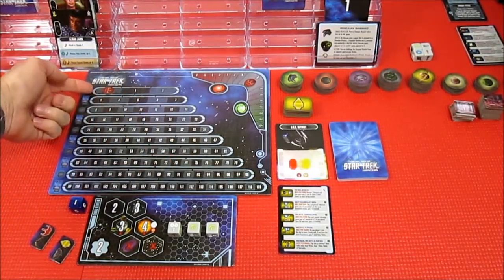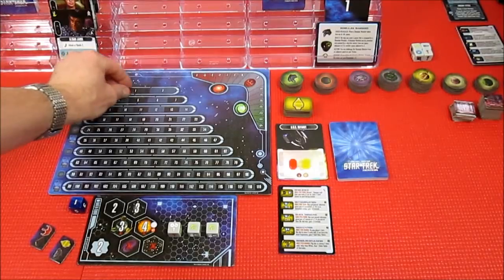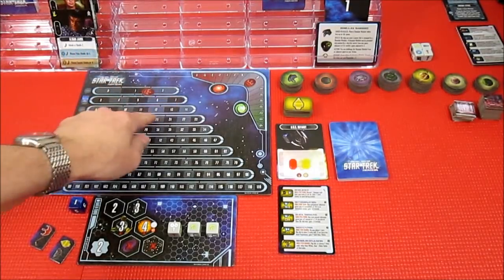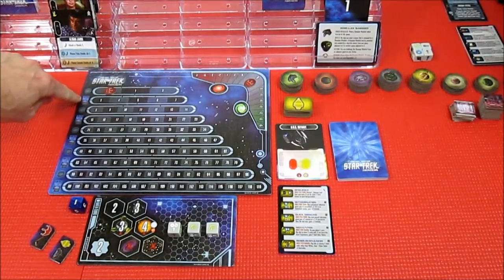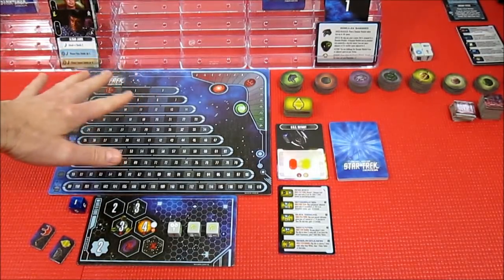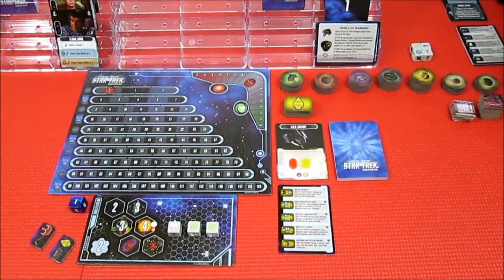This is our fame tracker — this is how we're going to level up in the game. So as we get fame we keep going, and as we jump to the next level, this is our level-up reward. So again, I'll explain that as we go. Right now we have a token for the dummy player, which we're using the USS Defiant by Sisko. It's not going to actually participate in the game — it's a timer, more or less. And this is Lursa and Bator in the Bird of Prey.